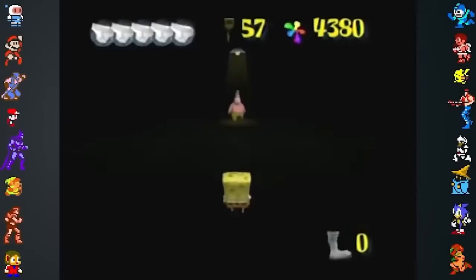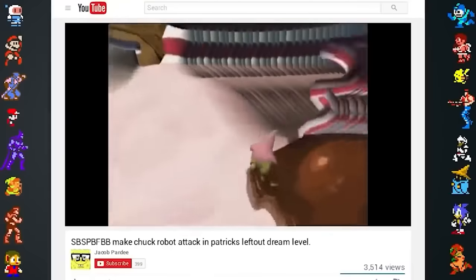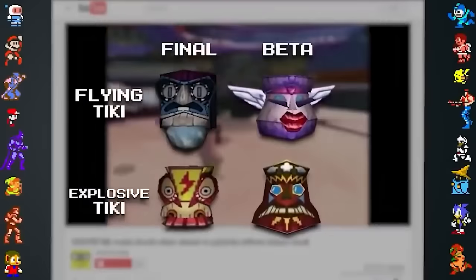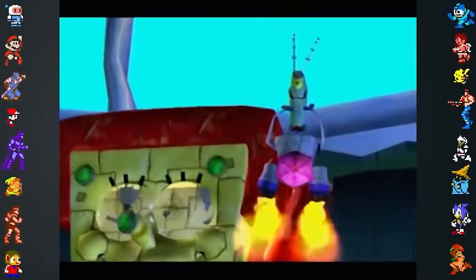The game's data also contains an unfinished dream sequence for Patrick in SpongeBob's Dream Level. It's based on candy and food and has a few early assets like the tikis that differ from those in the final game. An entire robot boss fight was also cut from the game.